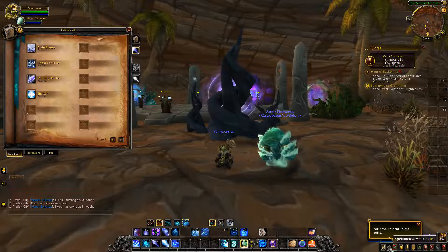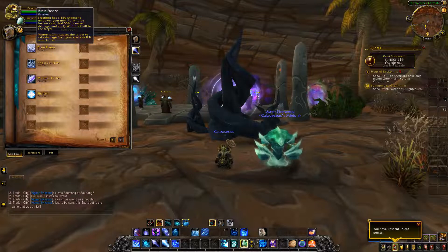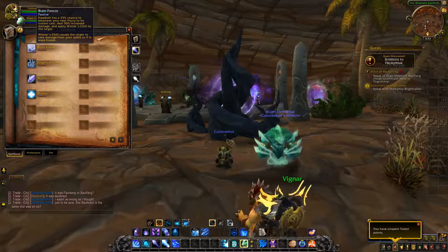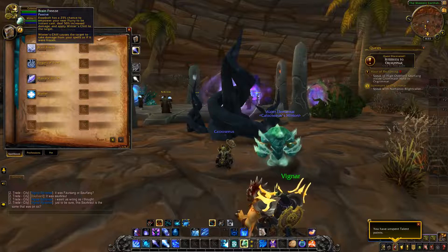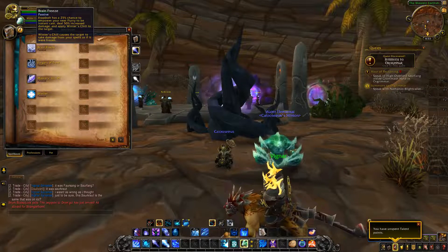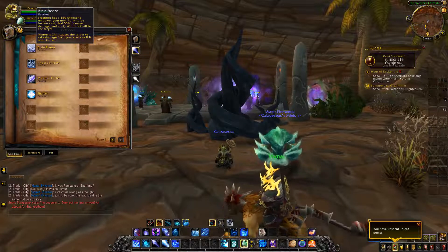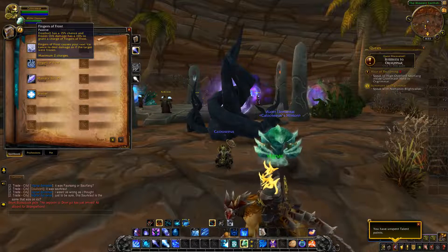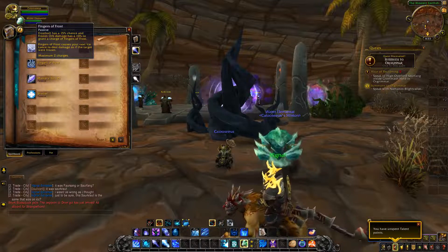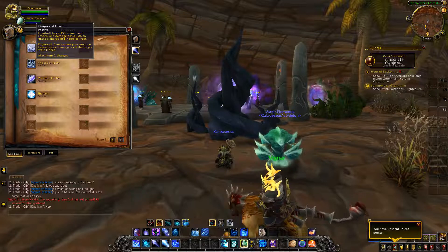Now let's look at the passive abilities, which actually have more changes than the baseline abilities. First is Brain Freeze — on live, Frostbolt has a base 15% chance to empower your next Flurry to be instant cast, going up to 23% with the artifact weapon. In BFA, it's a base of 25%, dealing 50% increased damage and applying Winter's Chill. For Fingers of Frost, on live both Frostbolt and Frozen Orb have a 12% chance; in BFA, Frostbolt's percentage increases while Frozen Orb's is slightly lowered.